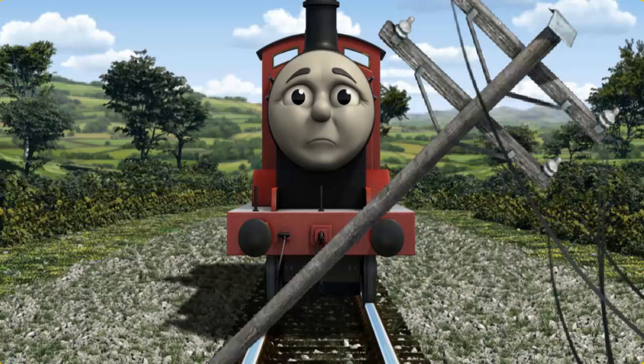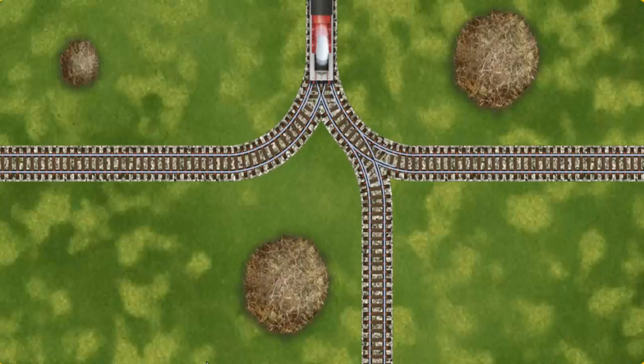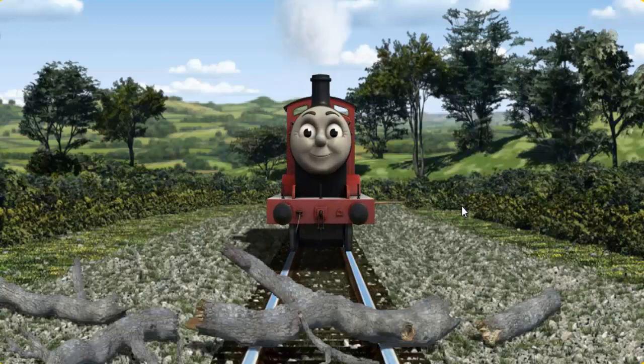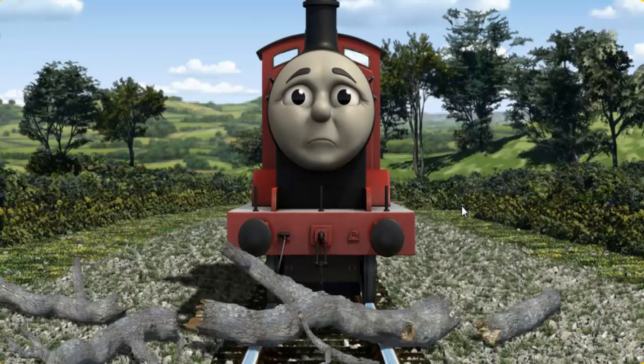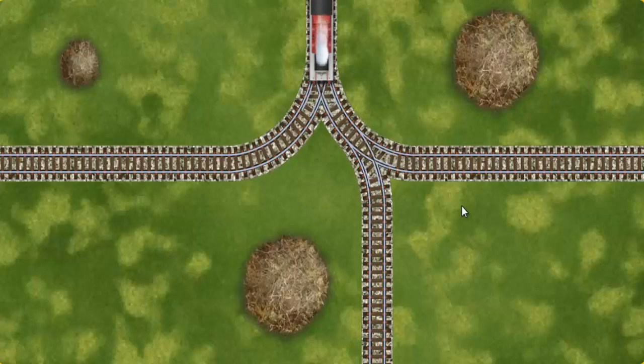Suddenly, the tracks were blocked. James had to stop. He needed to go a different way. Help James find the track that goes nearest to the smallest haystack. James was on the wrong track. He would have to go another way. Show James the track that goes nearest to the smallest haystack.